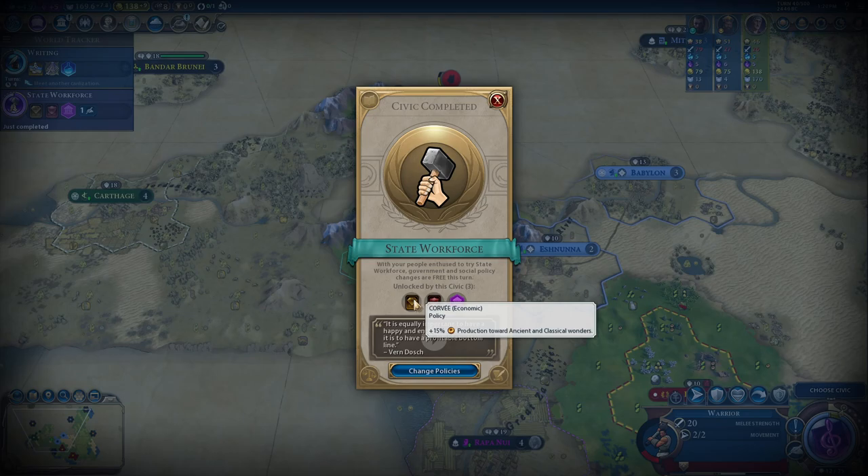We've unlocked State Workforce. We're not really building wonders, but we have unlocked the government plaza, which gives us governor titles, and the buildings after that are really good. So we probably would like to build the government plaza.